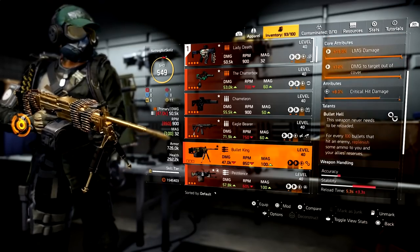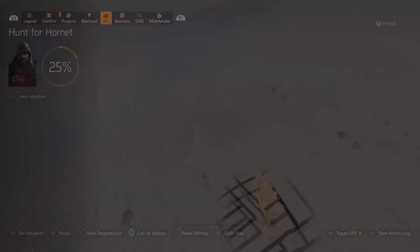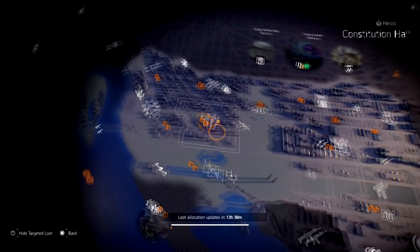The next exotic is an LMG — the Bullet King, the one you never have to reload. It's all gold plated and now this one was added to target farming. Just look for the LMG symbol wherever it is and that's where you're going to be able to find this one.